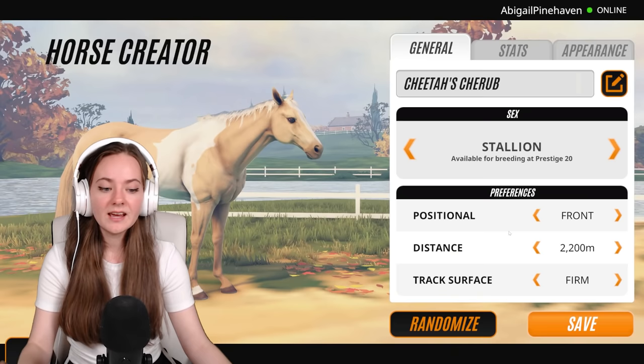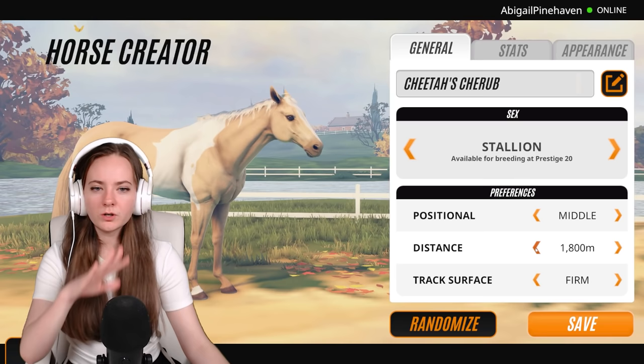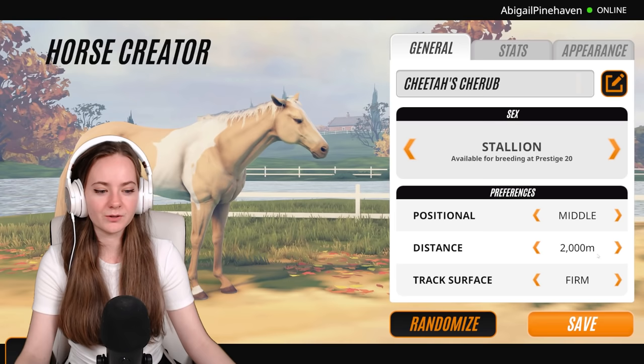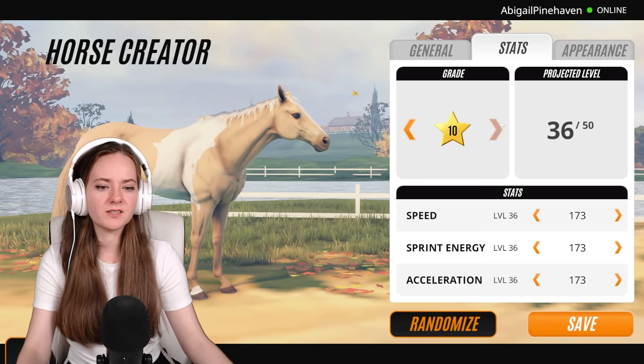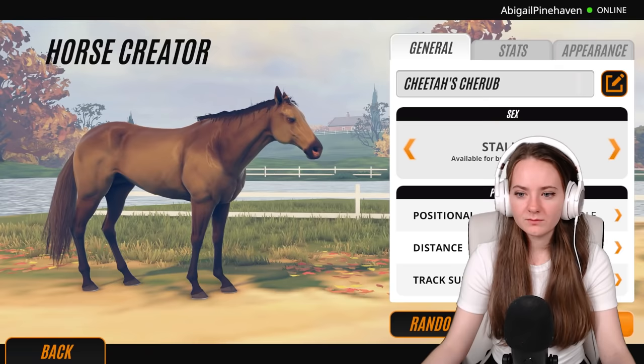Seabiscuit failed to win his first 17 races. His trainer Fitzsimmons didn't spend much time on him and he kind of became the joke of the stables, but he started winning many high-stakes races and became the underdog of racing. He is a stallion and a bay with no markings, which is quite sad. I'm putting him as a middle position preference and a slightly shorter distance since apparently he was a bit of a lazy bum. I'll put a firm track surface. Also, thank you to the person who commented that I can use the arrow keys!